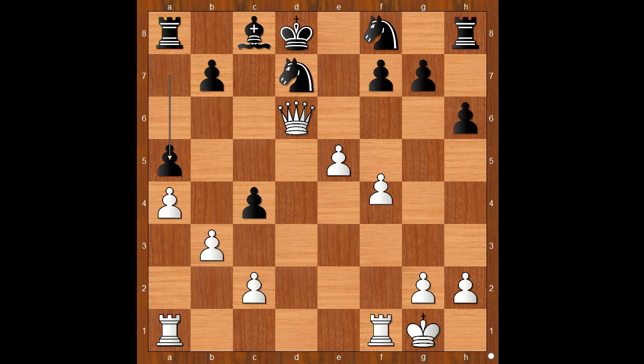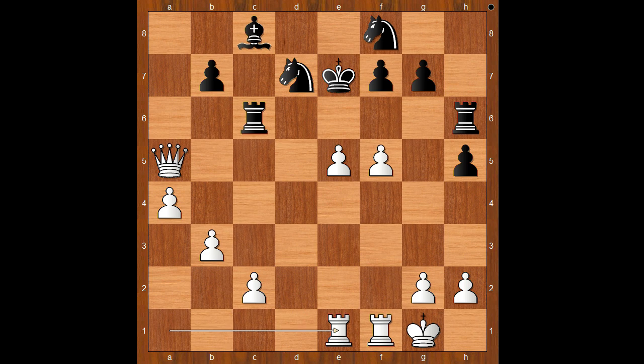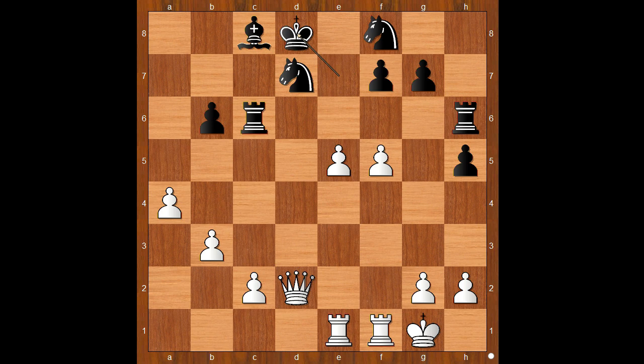F4, a5 intending rook to a6, f5, rook to a6 attacking the queen, queen to d5, king to e7, queen takes on c4, rook to c6 attacking the queen, queen to d5, h5 intending rook to h6, queen takes on a5, rook from h to h6, rook from a to e1.